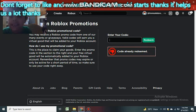How do I get a Roblox promotional code? So you may receive a Roblox promo code from one of many events or giveaways. Valid codes will earn you a virtual good that will be added to your Roblox account. How do I use my promotional code? This is the place to claim your goods - enter the promo code in the section to the right and your free virtual good will be automatically added to your Roblox account.